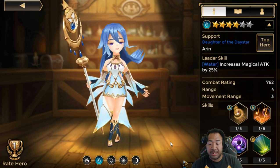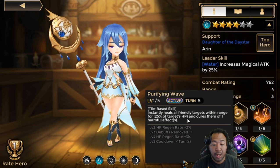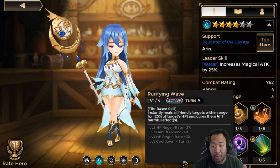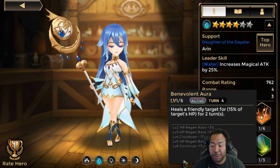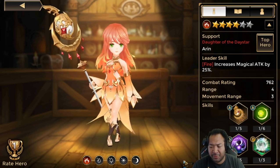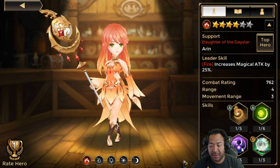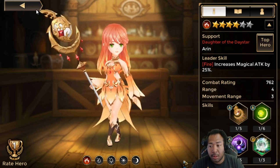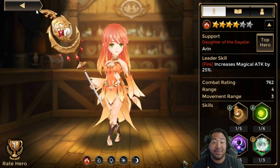Water is my second favorite because she comes with a cleanse — her skill cures up to two harmful effects, so she can remove recovery blocks, stun, and all negative effects. Her second skill is just a heal, and as you max-skill her, her cooldowns go lower and she becomes a lot more effective. Fire is kind of a mixture of Dark and Light — she has a heal, reduces defense, and an AoE heal, so she's a little more combat-friendly. Overall, Arran in terms of pure healing and pure support is very, very versatile regardless of the element you have.